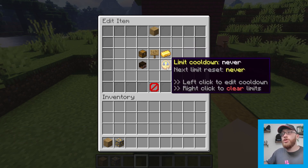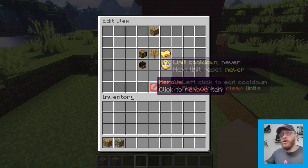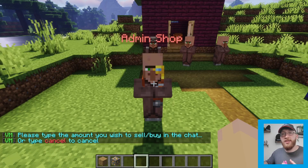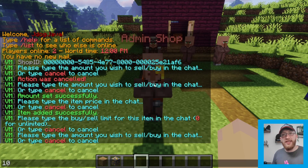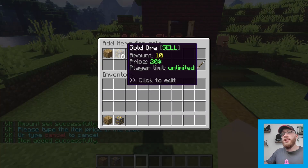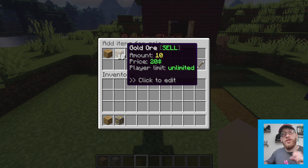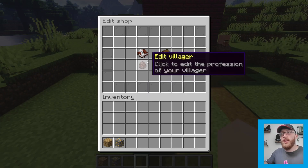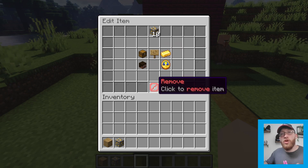You can also set a limit cooldown so people can't continuously keep buying — perhaps they'd have to wait half an hour or a day before buying that product again. You can remove items or go back. Let's leave that as buy and now drag in a gold ore and set it to sell. Set the sell amount to 10 — so it takes 10 from their inventory — press enter, and we'll sell at $20 each. It's set to sell 10 at a time for $20, unlimited. To edit, click on the item and change it from buy to sell, or just remove it completely.